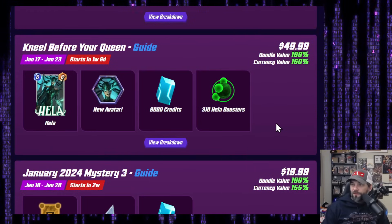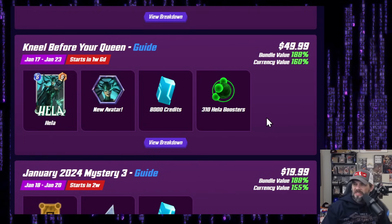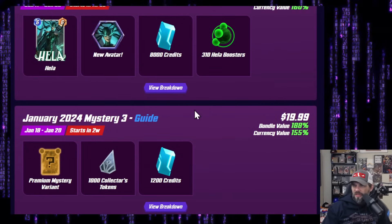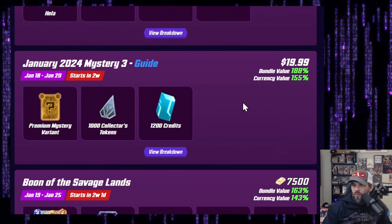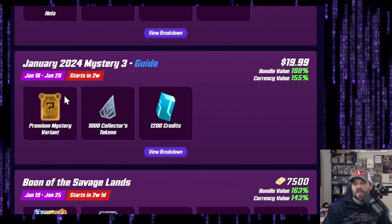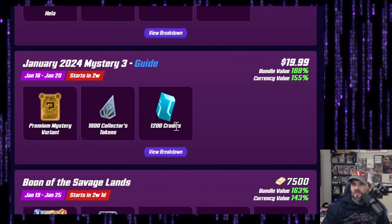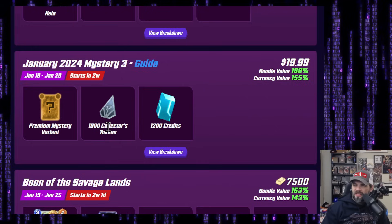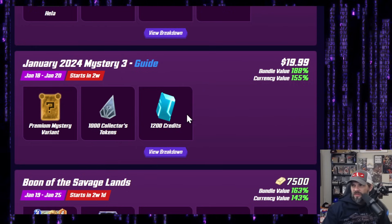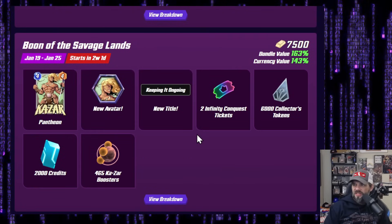Kneel Before Your Queen: $50 US for 8,000 credits — seems expensive for the credits but might be around where it needs to be for ratios. Still going to be a whale-only type of situation. Hella: $20 US for 1,200 credits, 1,000 tokens, and a premium variant for Mystery 3 — that could actually be okay. We'll see what the ratios say, but 1,200 credits and the mystery variant — I wouldn't mind taking 500 tokens out and maybe giving 3,000 credits, that'd be a little more attractive.